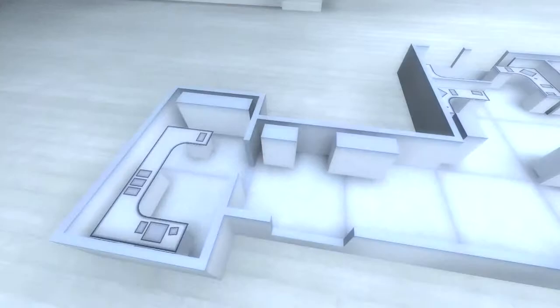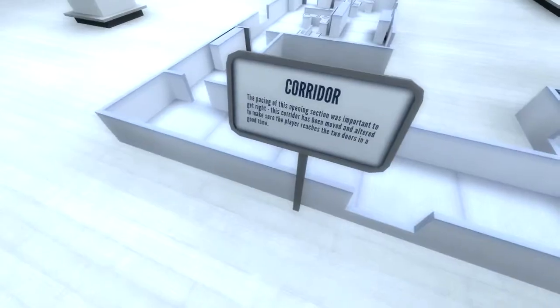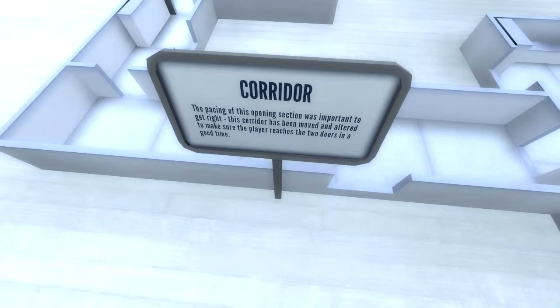Though the core layout remains almost identical to the first iteration. So this is where you'd start — the office, up to the two doors. Corridor: the pacing of this opening section was important to get right. This corridor has been moved and altered to make sure the player reaches the two doors in good time.